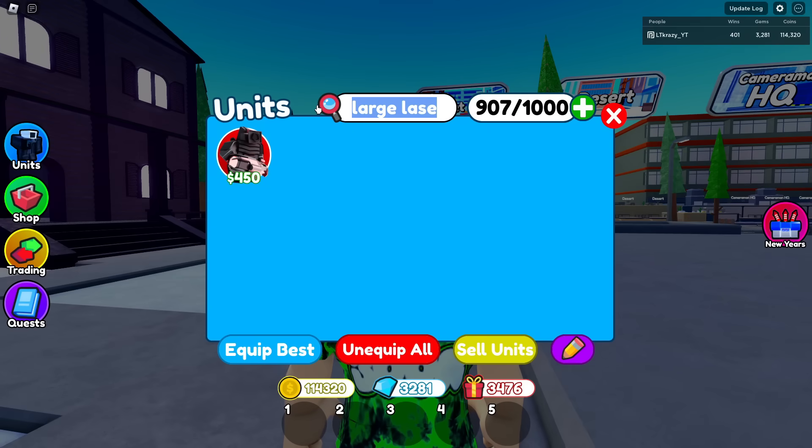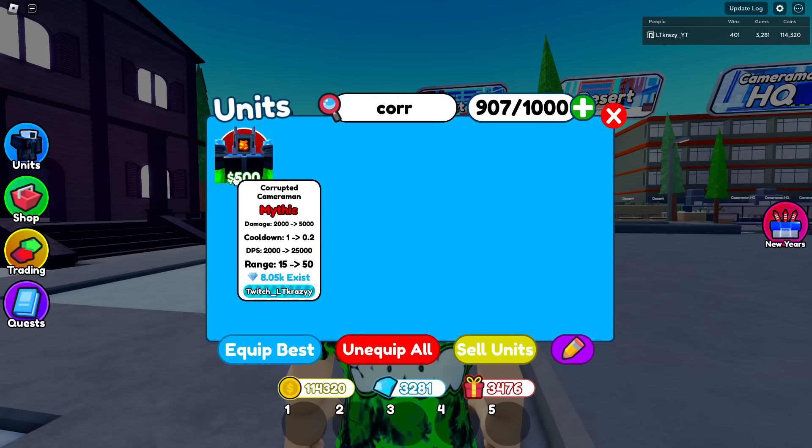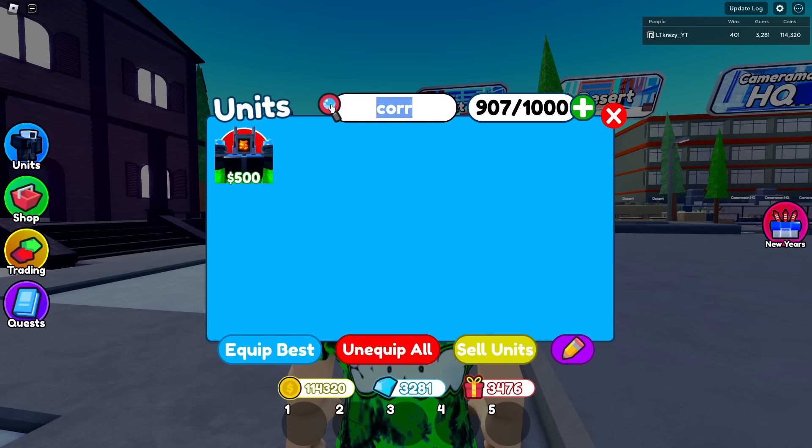Number four is the Corrupt Cameraman. He does 25,000 DPS and can deflect a few stuns. What holds him back is his range — only 50 — and he's single target only with no AOE, which hurts any unit significantly. He does have one of the highest DPS values on this list, which helps. He's also the rarest unit in the game with only 8,000 in existence, so if you have one you should be very happy.